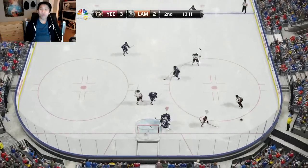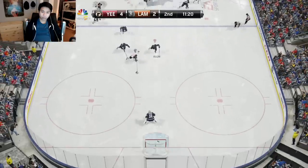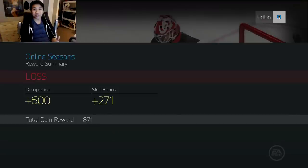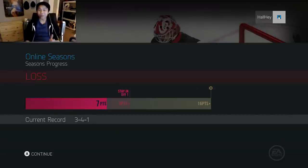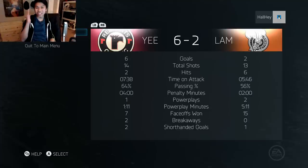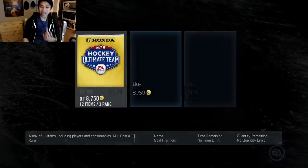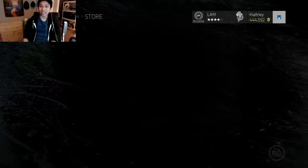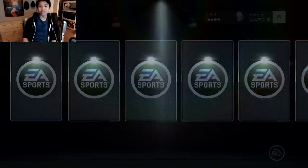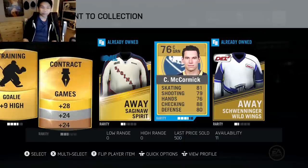Four to two now with 12 minutes left in the second — the passes are just too lucky. That's going to be the end of the game, a six to two final. Carlinden did not save a single breakaway. Another loss in Pack Squads. We open another pack and get McCormick, Zubrus, and Lebrie — just not good enough for the team.